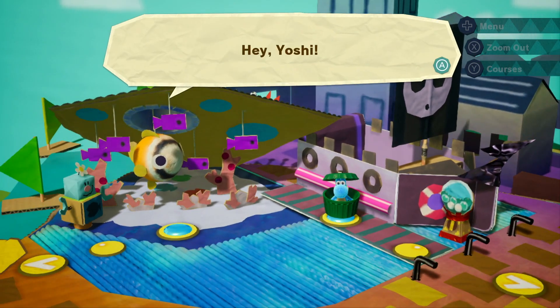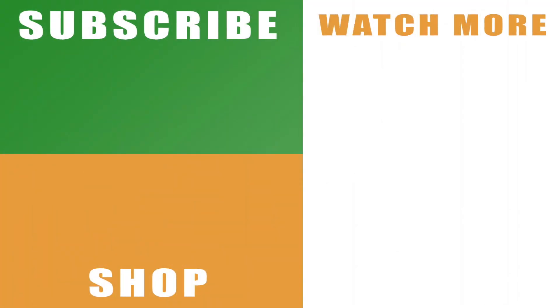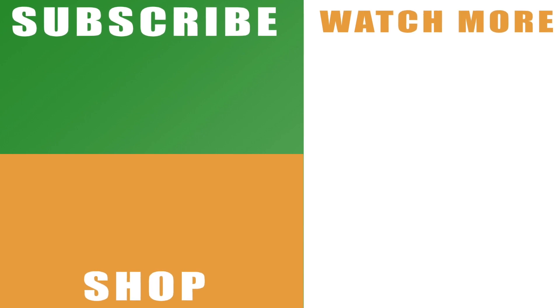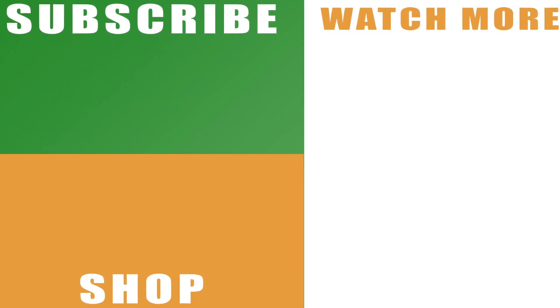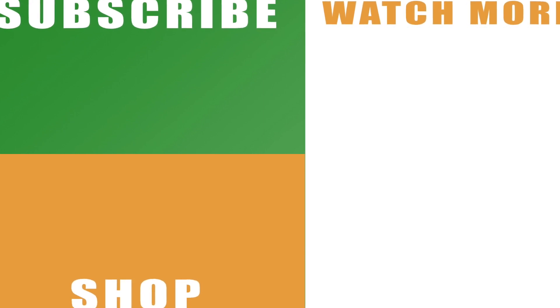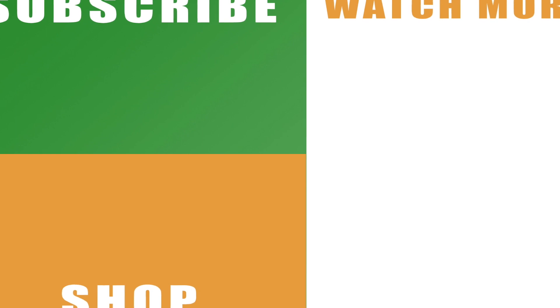If you do that without taking any damage and you've picked up all the hearts, that should be 100% of Pirate Pier done in Yoshi's Crafted World — all flowers, all red coins, and all of the hearts to complete the level 100%. Hopefully that helps you out. Drop us a like below, subscribe with the links on the left, check out our merch in the shop, and check out the rest of our Yoshi's Crafted World videos with the links on the right. Leave any comments below and I'll catch you next time.